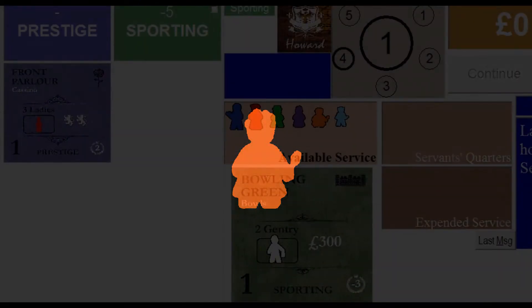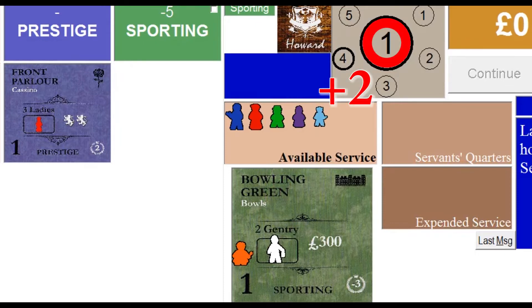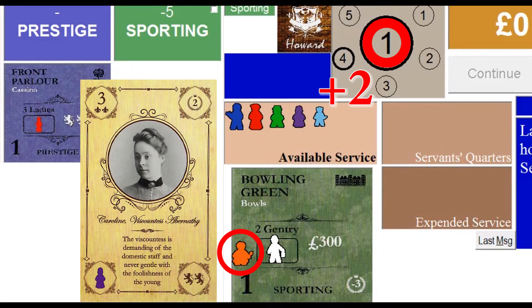We'll start with the cook. You can place the cook on any activity tile that you're hosting, in addition to the servant or servants that are required by the tile, if any. If you do add the cook to your activity tile, she provides two benefits. First, she allows you to invite guests to the activity who have a prestige rating that is up to two levels higher than your family's reputation. In this example, our reputation stands at one, and normally we'd only be able to invite guests with a prestige rating of one. But because the cook is on the tile, we can now invite Carolyn Viscountess Abernathy, who has a prestige rating of three.